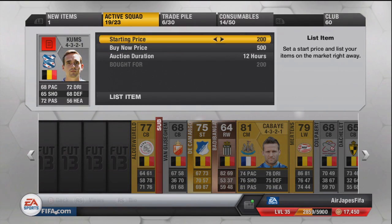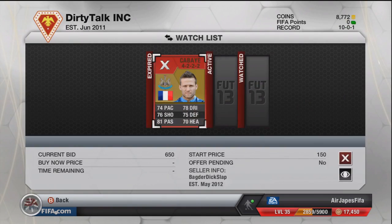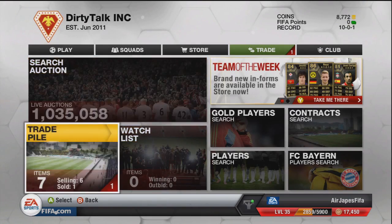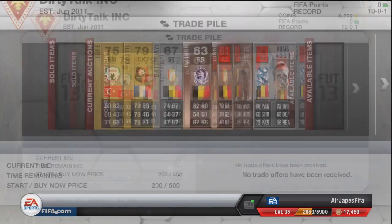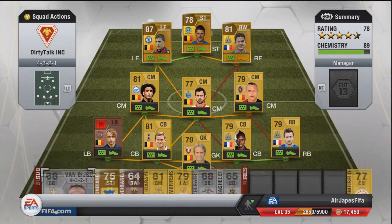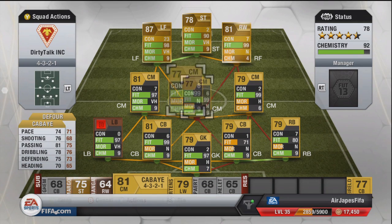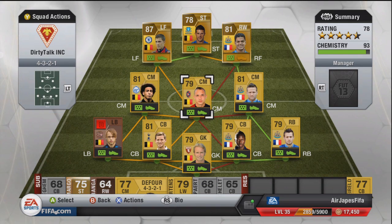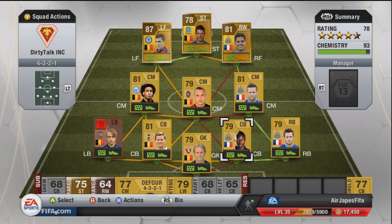We're going to put Combs on the Transfer Market, list him for 12 hours, probably list him for 3 days if he doesn't sell. Start price $200, buy now $500 — we're going to make coins on him without a doubt. Even our non-rare bronze player from the Saudi league with poor stats sold, so there's always a chance for your bronze and silver players to sell.